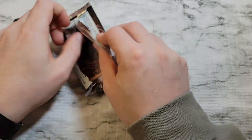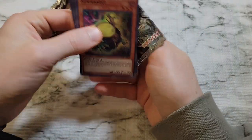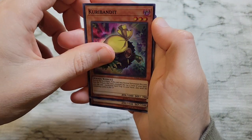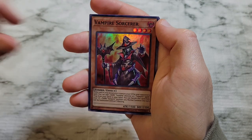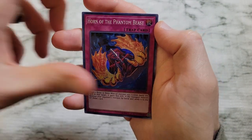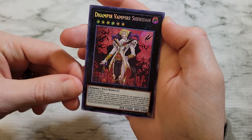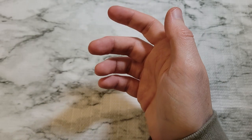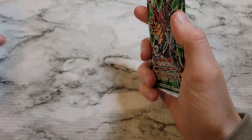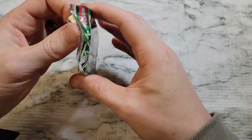Sky Striker is going to be in this set. We got Curry Bandit as the secret rare, Vampire Sorcerer, Mirror Force — always good to see — one of the Phantom Beasts, and Dampier Vampire Sheridan wrapping out the set. Not bad, but nothing too spectacular value-wise.